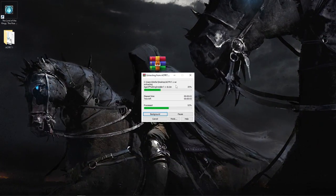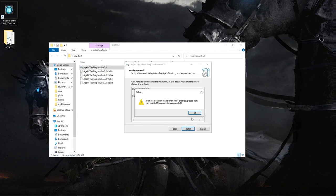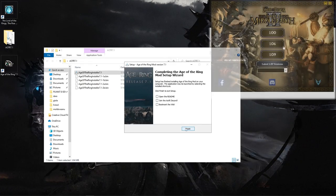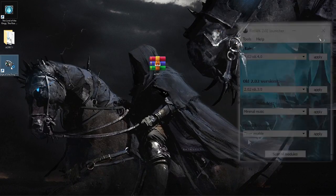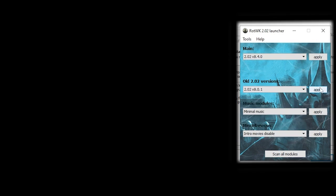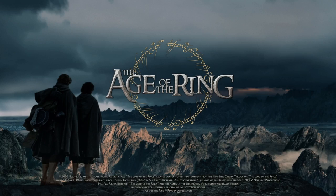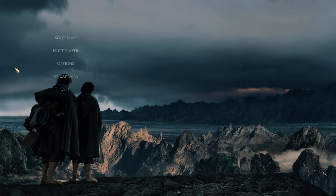For the installation of Age of the Ring, double-click on the EXE file after extracting the RAR file from the download. Make sure your BFME 2 is on patch 1.06 and your Rise of the Witch King is on patch 2.02, version 8.0.1. Also, disable the timer and enable the minimal music in your patch switcher. If you have the ADN mod installed, make sure to disable it — and that's it. Have fun!